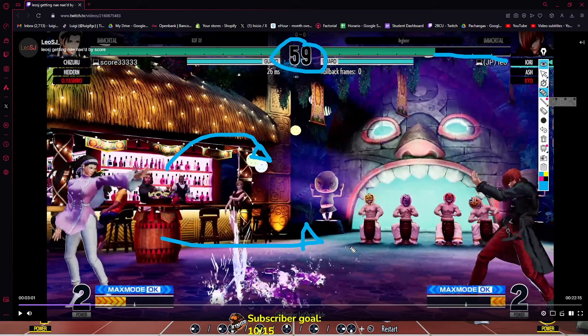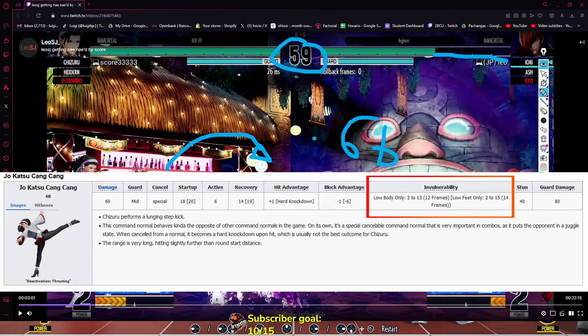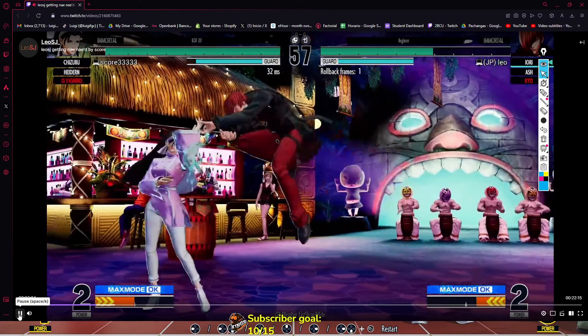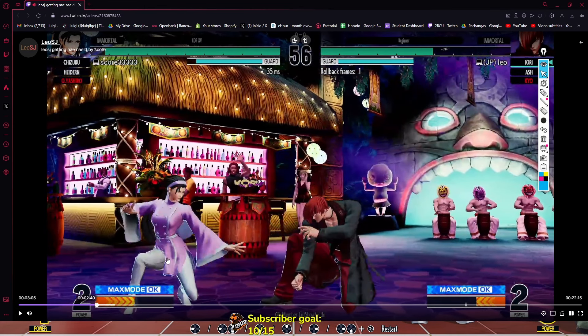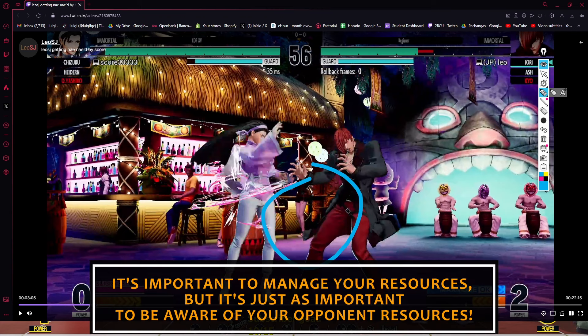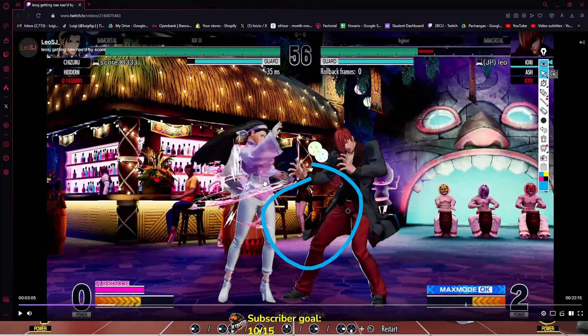Shizuru is all about conditioning with her clones — either she goes with the upward clone or the downward one. Usually they start with the downward for the better reward and better corner carry, and because of the follow-up. Once you get to know her cloning habits, that's when you can start to jump in. Also be careful with using low buttons — I mentioned 2D to interrupt the clones, but she also has 6B, which is invulnerable to lows. And remember that when the opponent has two bars, they can convert a light poke into Max mode.